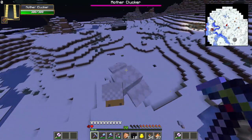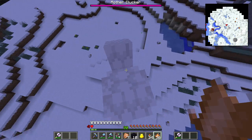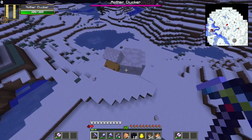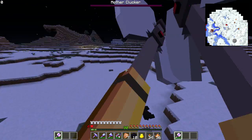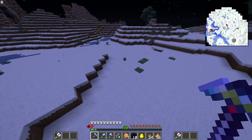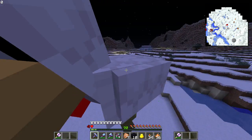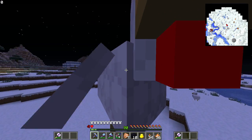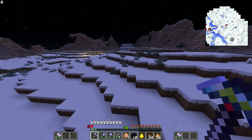I just broke a lucky block and it spawned a Mother Clucker! I've never seen this thing before. It looks like it wants me big time, so we're gonna get into our mother clucking battle. That wasn't tough at all! I think this is from the Chicken Chunks mod — and now we're a super giant chicken! Can you fly? No, but you can float. That was easy — I want to run around like a giant chicken!